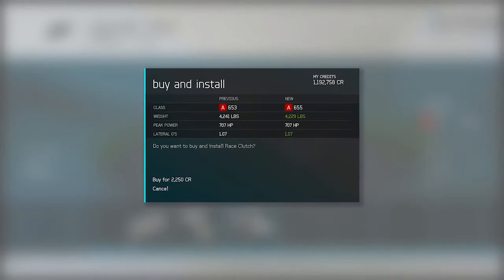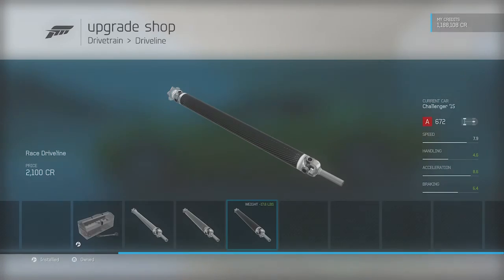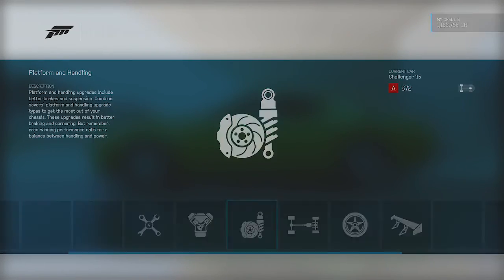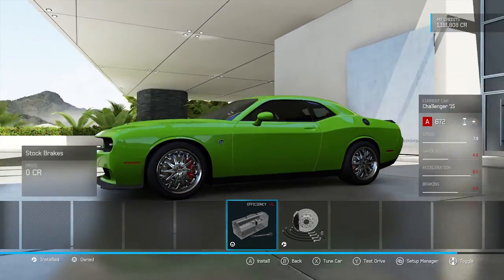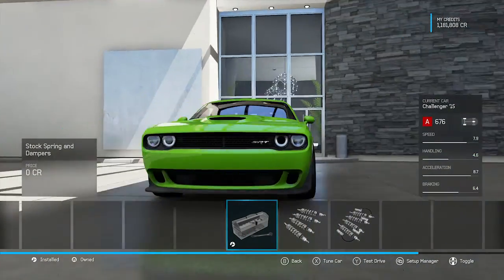Drivetrain — need those quick shifts. Brakes — can't even see the brake behind those ugly-ass rims. We can actually slam this thing lower. That's actually decent at least for Forza.